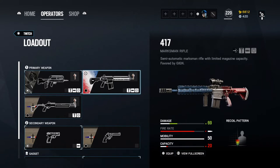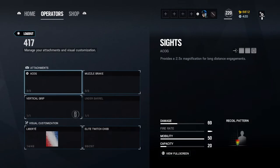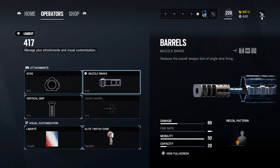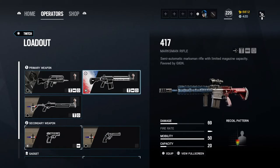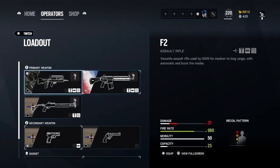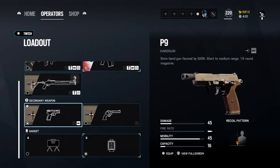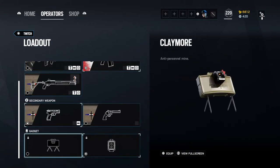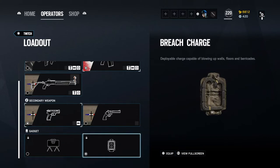Any marksman rifle in the game — the DMR for Twitch, the SRX for example — I have the muzzle brake on it. The compensator was removed from all DMRs, or marksman rifles if you prefer. I use the P9. The LFP is really good but lacks ammo and has a very slow reload, so I prefer the pistol. And with her I'm using breaches instead of claymore.